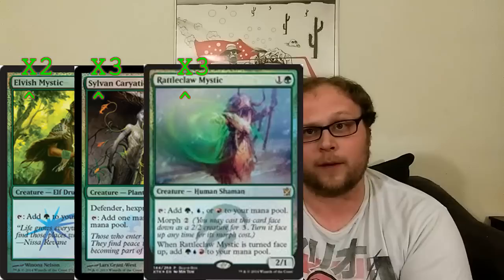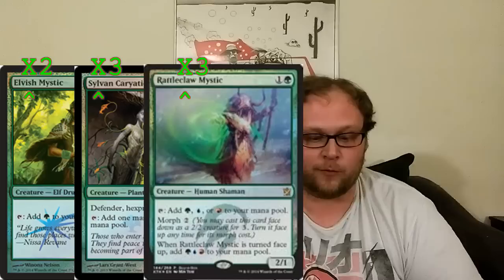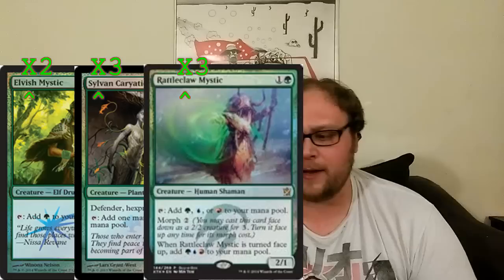The deck runs 26 creatures, starting with some mana ramp. You play two copies of Elvish Mystic because you need your one-drop ramp. You play three Sylvan Caryatids and three Rattleclaw Mystics. This was a testing decision — it was originally four Sylvan Caryatids, but I want to test if Rattleclaw Mystic is better with some of these newer cards. That's eight creatures for ramp right there.